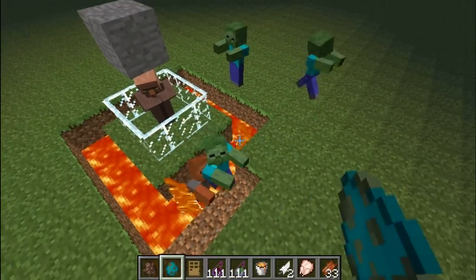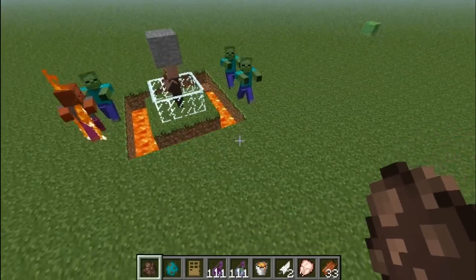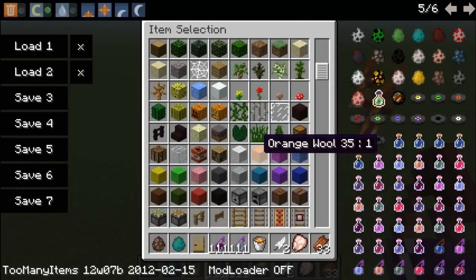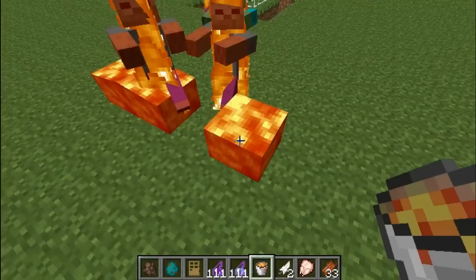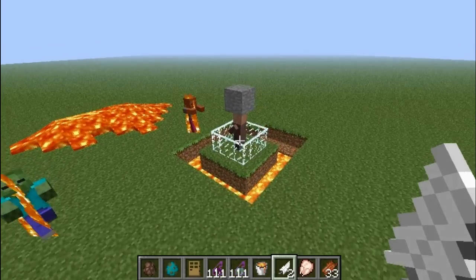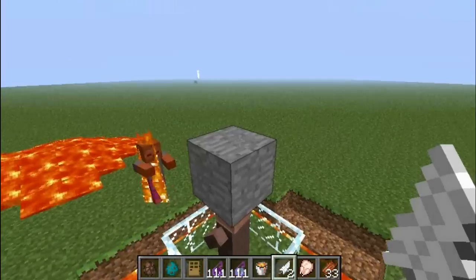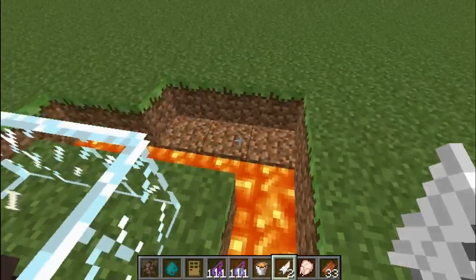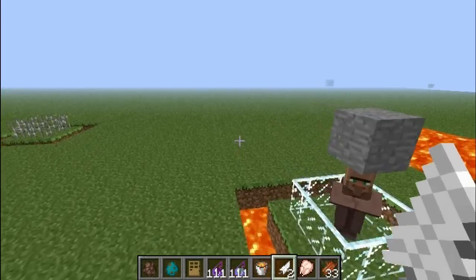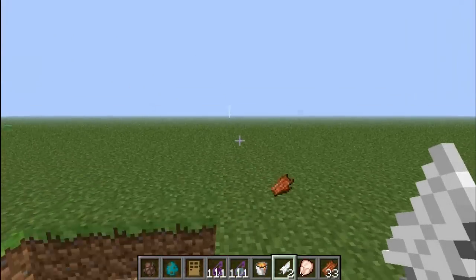So there you have it — it's a zombie attractor, not a villager attractor, you know what I mean. Wait, they don't get damaged, do they? It's a zombie attractor using one villager, some glass panes, a block above their head, and a lava pool if you wish. However, they might not jump into it every time.